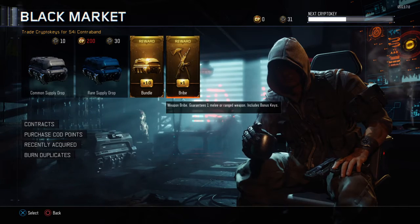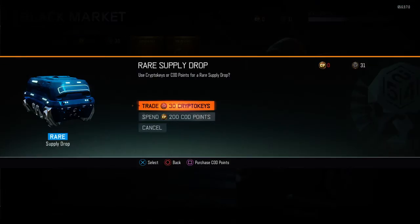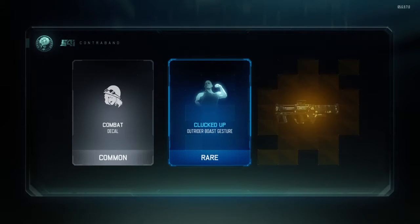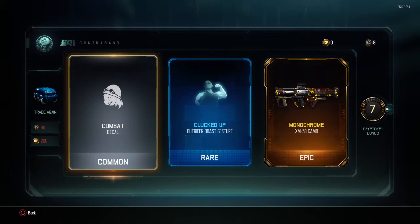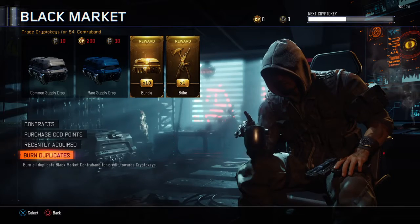So we are going to open up these right here. We're also going to spend — okay, I'll just do this first. Just trade my 30 crypto keys. That's amazing. I got monochrome for the XM53. Wow, that's awesome.